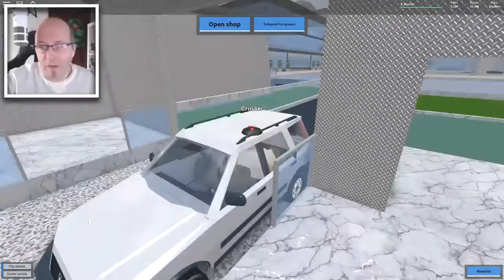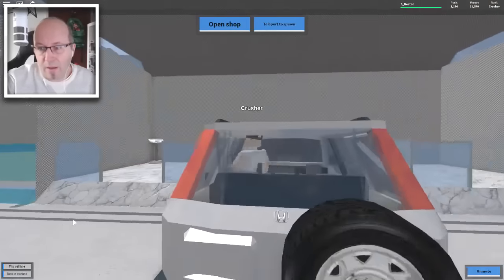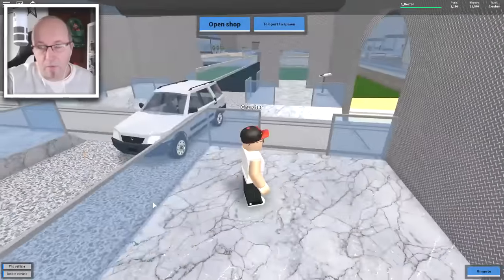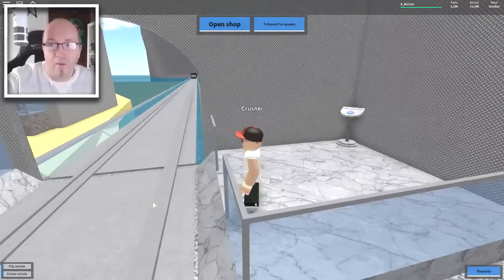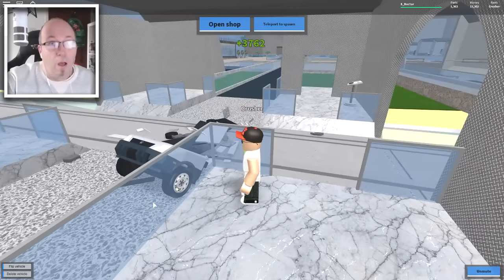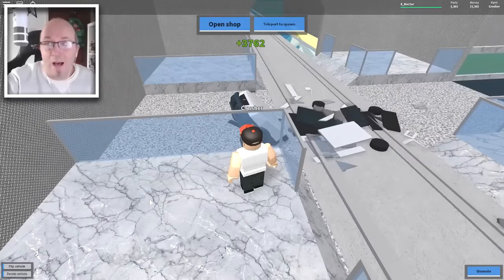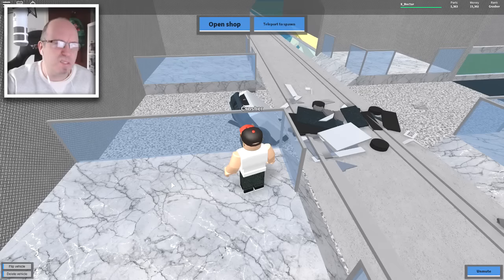I've got to jump in quick. Jump out quick. Here we go. The car's perfectly parked on the track. Is there a train coming? Here comes a train — oh no, here comes a train. Ready? Wow. It literally did get utterly crushed. We only got 3,762 currencies — we'll say pounds as I'm English.